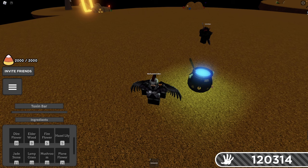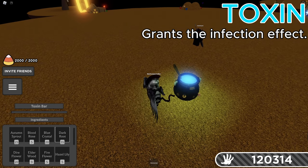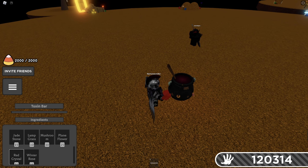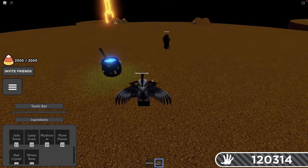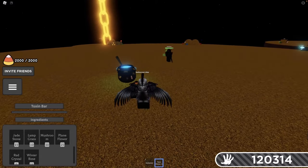Next up, we have the Toxic Potion, which gives people the Infection effect. To make this one, you're going to need two Dark Roots, one Blood Rose, and one Red Crystal. This one gives people Infection — so I'm going to throw it at him. Boom. He has the Infection now.